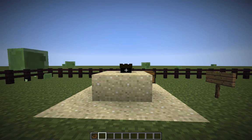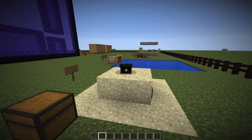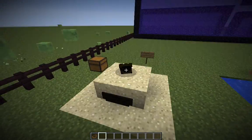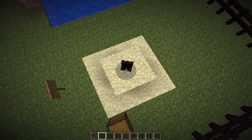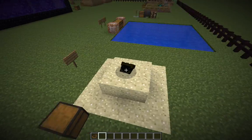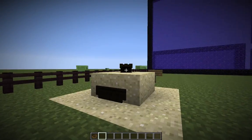If you press F5, your head will be sticking out of the sand. Due to a newer Minecraft update, your head is actually black and you can't see your face or anything. But in an older version of Minecraft you'd be able to see your face. It's a cool little thing to do and I highly recommend trying it out.